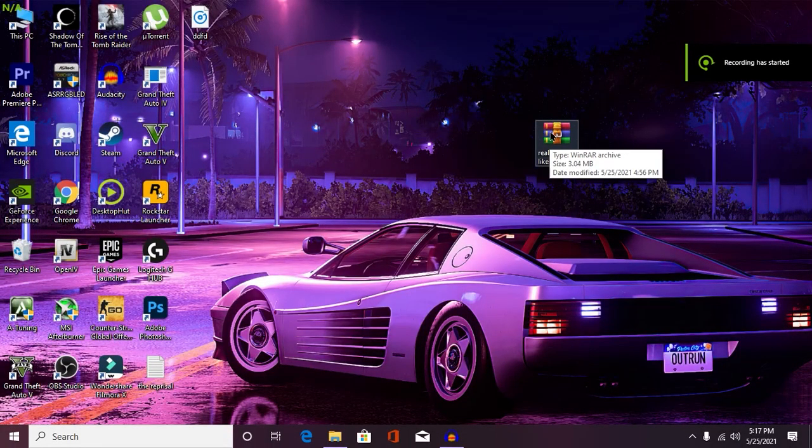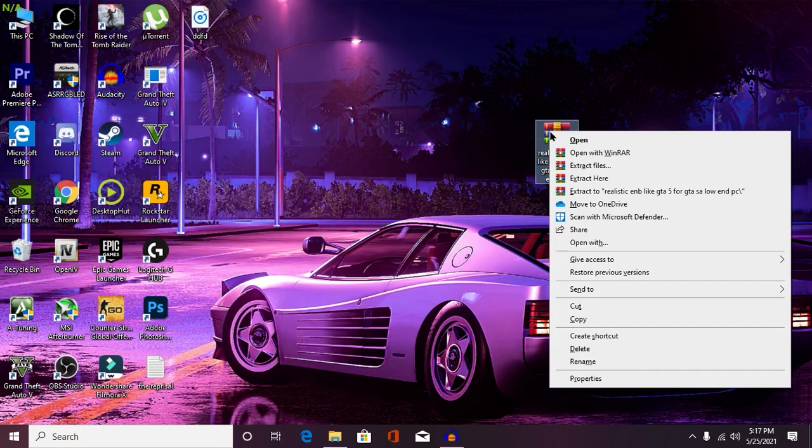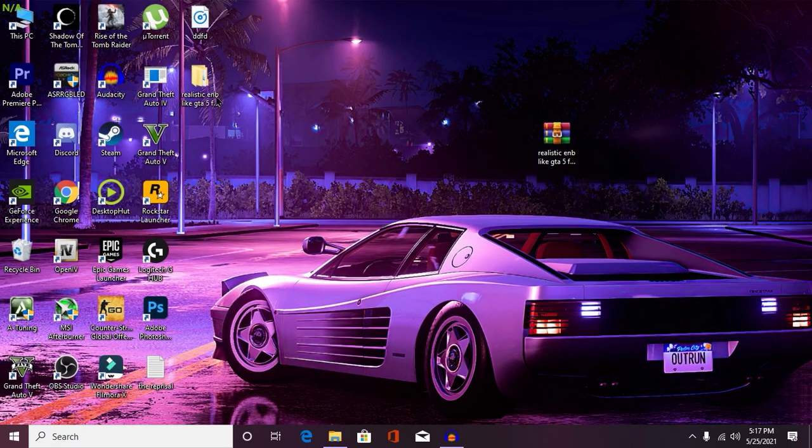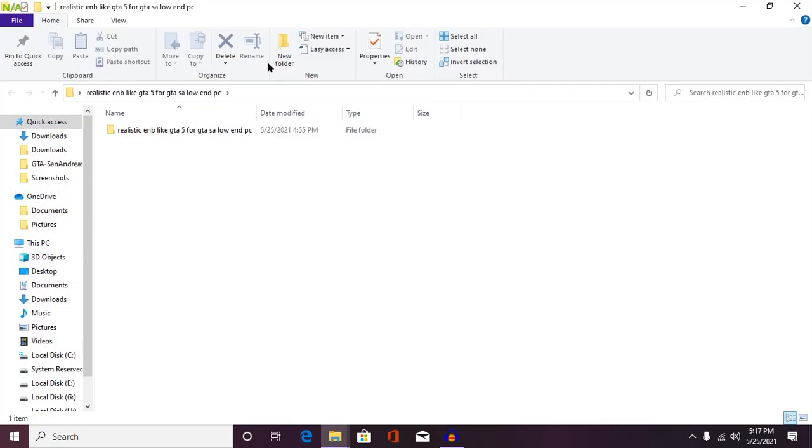Alright guys, as you can see we are on our desktop screen. The first thing you need is this file — make sure to check the description for more information. Right click on the first file and then click on 'Extract Here'. It will take some time to extract the file into your desktop or any specific folder you want.